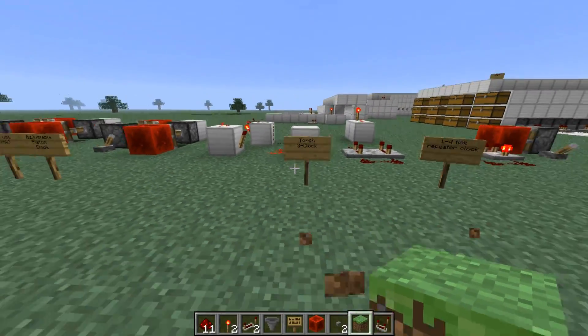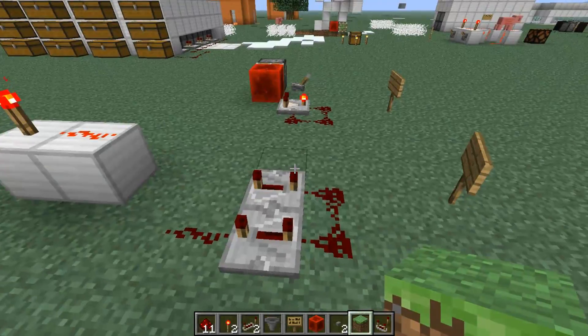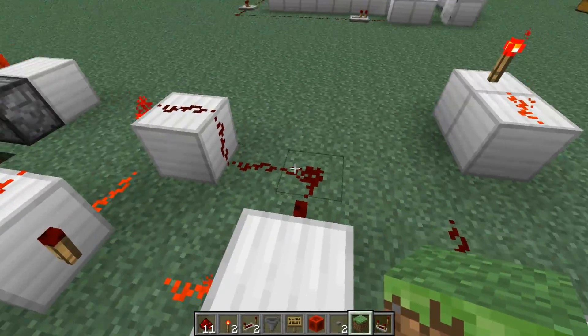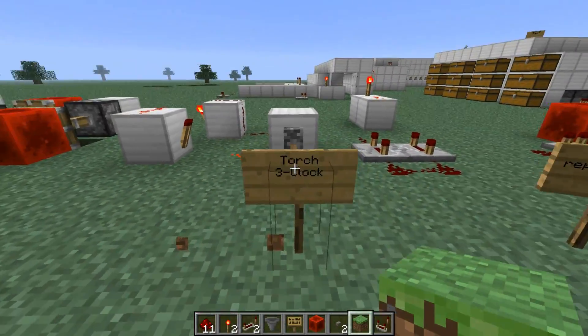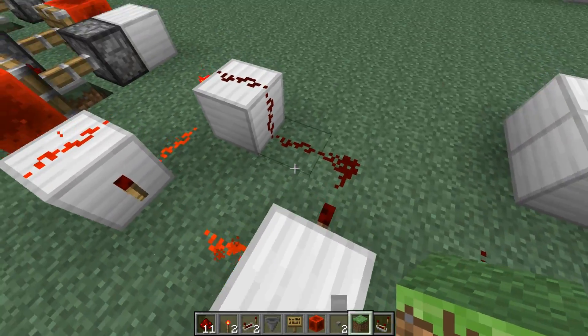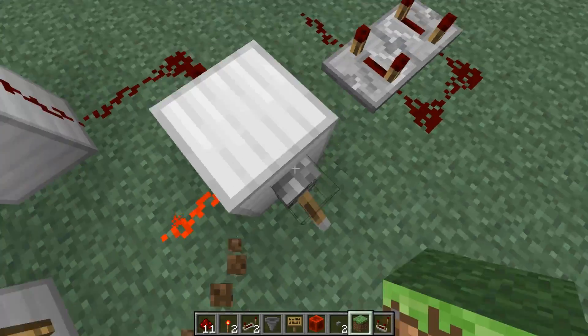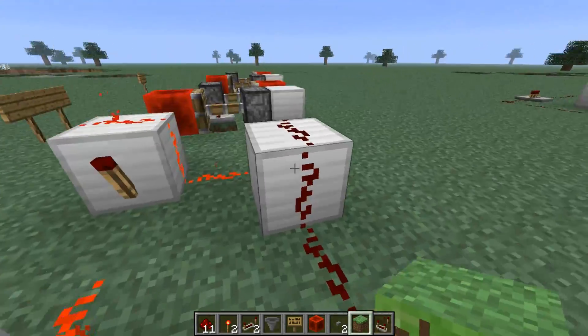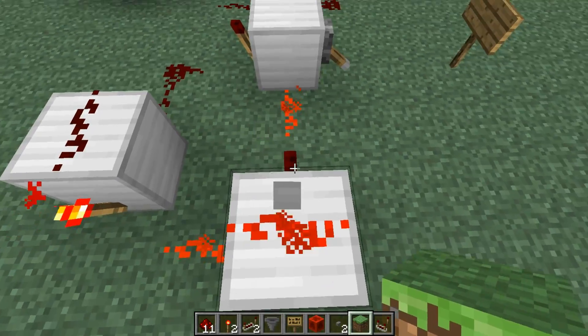Now on to the torch three-clock. I showed you most of these in my first redstone tutorial, and I'll just get into a little more detail. So the torch three-clock — you've seen this in every redstone video, I'm pretty sure. Right now it's off because this torch is deactivated, which means this torch is activated, which means this torch is deactivated.